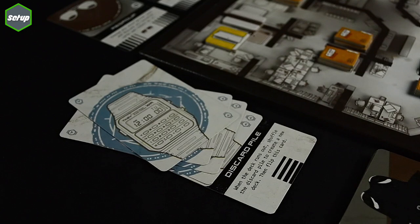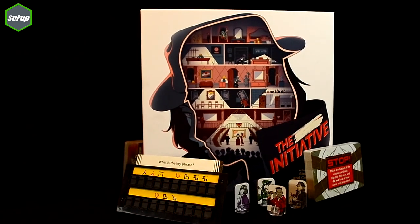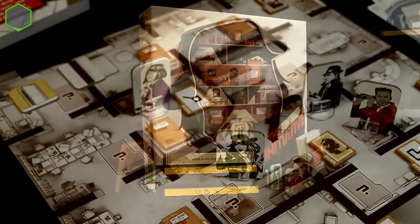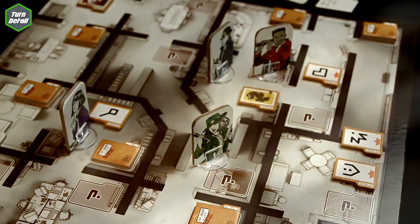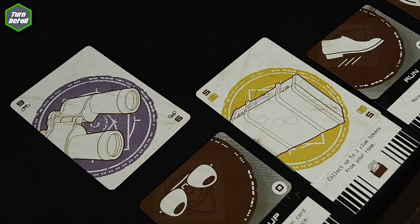Now that we're ready to play, flip to page one of the initiative guidebook and read chapter one out loud. The first player that volunteers will take the first turn. On your turn, you will take one or two actions. To take an action, you must play a card from your hand onto any of the action cards. The only rule is this: to play a card on top of another card, its value must be higher.